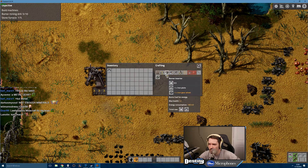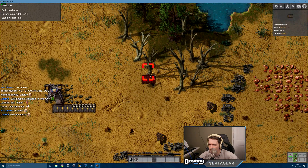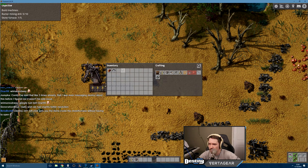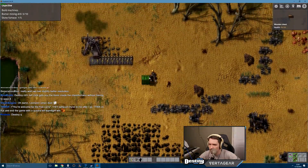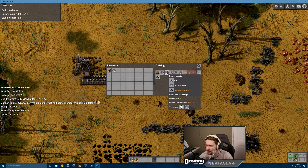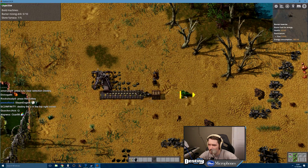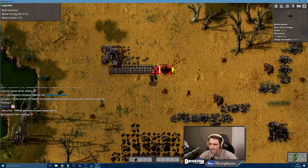Okay now I need a box — wooden chest. Here we go. One wooden chest. Right, that's what it's going into — but I should make one of the robo arms. Burner inserter, that's what they're called, right? There we go. Out of fuel — oh my fucking god.